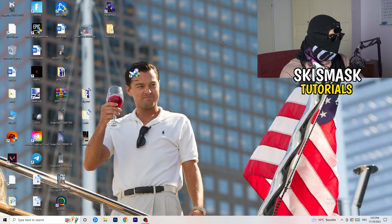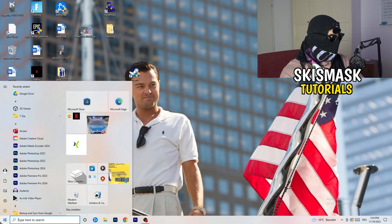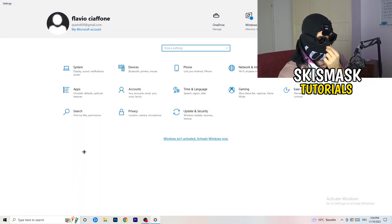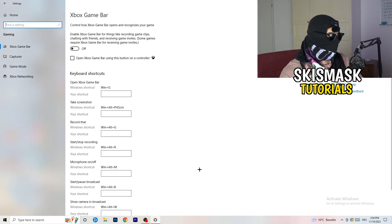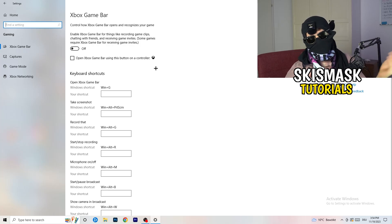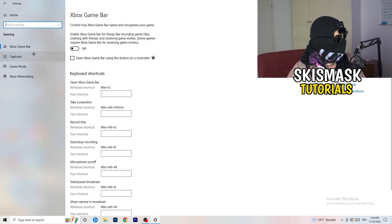Close Task Manager and open Windows Settings from the Start menu. Navigate to Gaming and turn off the Xbox Game Bar — you don't want anything unnecessary running in the background. On low-end PCs, Xbox Game Bar can cause a lot of trouble including not launching and general performance issues.